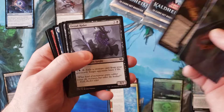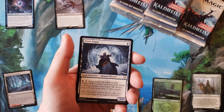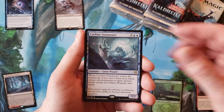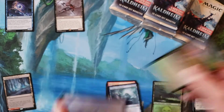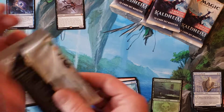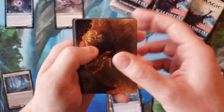Let's get past the commons — a lot of commons in the first few packs here. Cyclone Summoner, nothing, Ravenous Lindworm, and nothing. I wonder if I'll finally see a Valki — I have not seen any of those in any of these boxes yet.